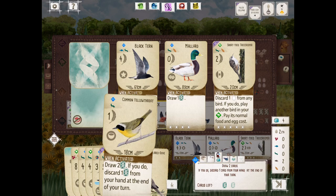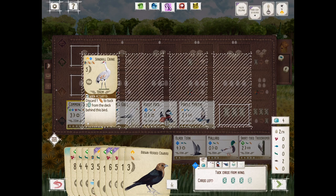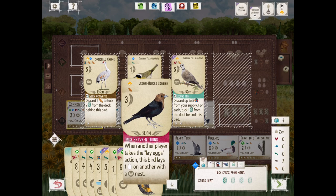The Spoonbill player — nothing surprising here. We're going to continue drawing cards and we're scoring six points for every Wetland action so far. We're really trying to get that fifth bird. We have a Blackbird in hand that lets us tuck and lay eggs. A six-point turn is awesome, but we are hoping for some extra food to play a fifth bird.